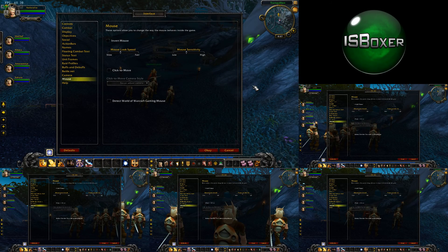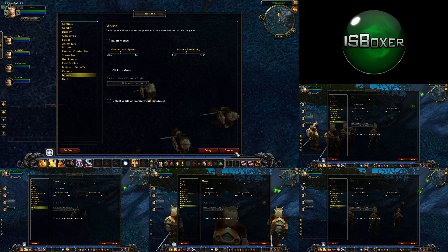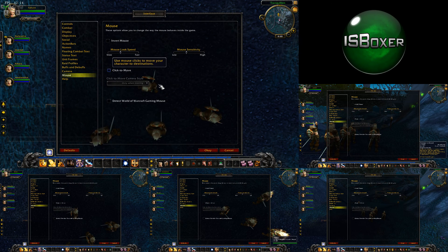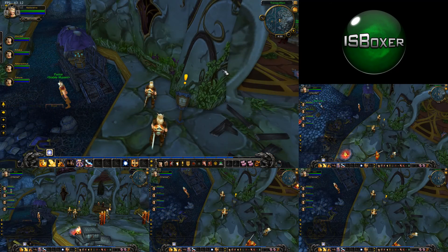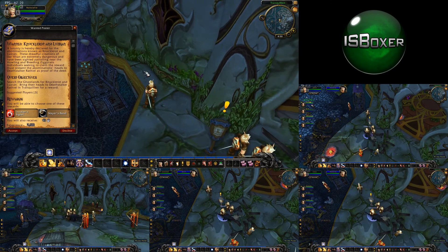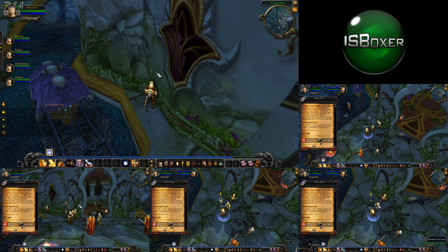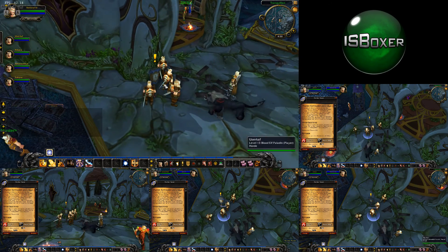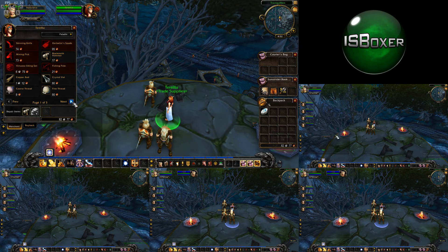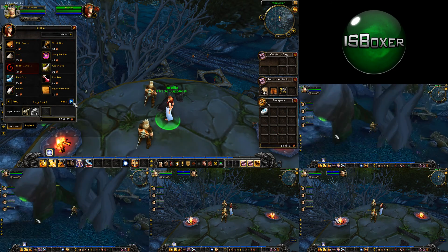To click to move or not to click to move? That is the question. Now, some ISBoxer users are thrown off by the fact that when using the default setup, click to move looks to be disabled all of the time because it gets toggled off after you're done using it. The main reason for this is so that when you are busy clicking things with your repeater enabled, your characters don't go running off in several different directions when you accidentally misclick. It can be incredibly annoying when this happens, and it's easily remedied by just using the standard interact with target mapped key. But if you insist that click to move be kept enabled at all times, then you obviously have that as an option as well.